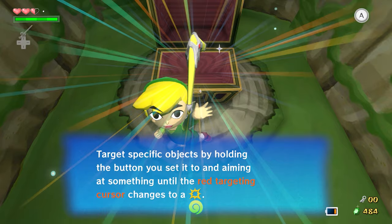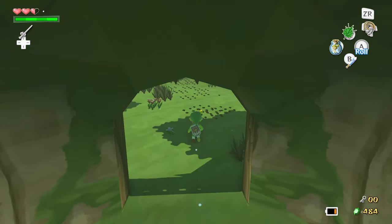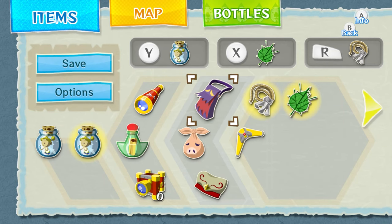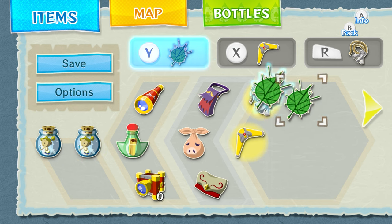Sweet, we've got a boomerang! So we don't actually need the Deku Leaf as much now in this temple, but we should still equip it on Y.